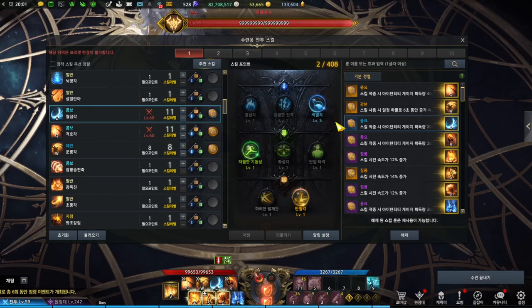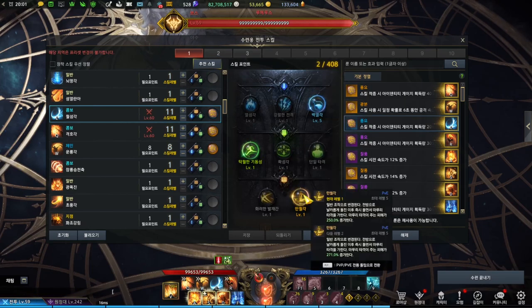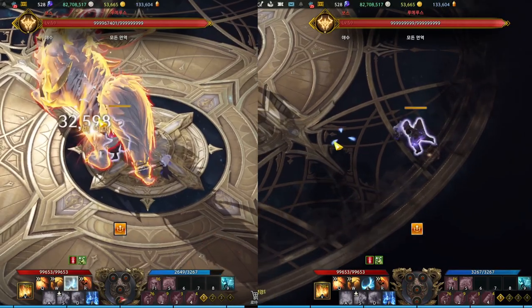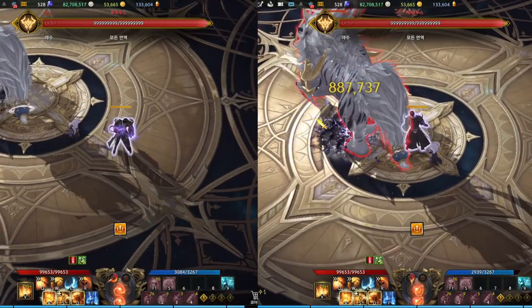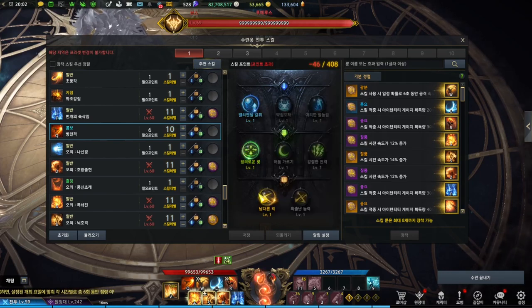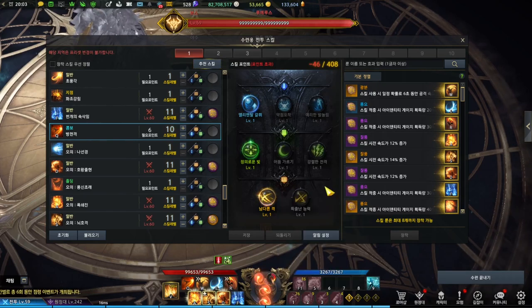Moon Flash Kick is your main orb gain skill. The tripods used are orb gain, cooldown and movement distance, and a simpler animation tripod. Wealth runes are used here as well. A quick tip: if you use it at close range, you gain more orbs. Sweeping Kick is another main orb skill. Tripods are orb gain, additional range and speed, and a tripod that makes the animation much simpler and not a combo. Wealth runes are used here.